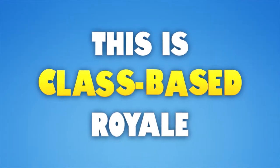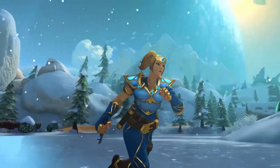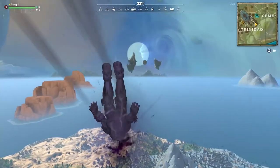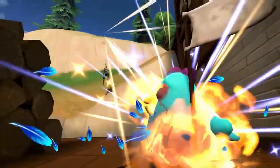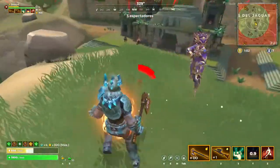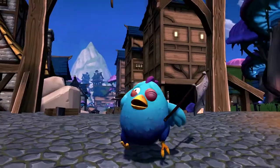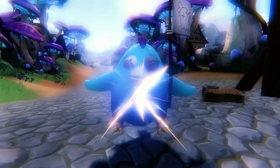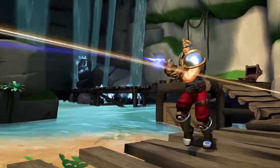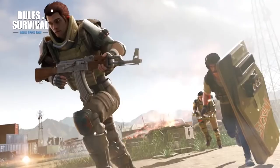What immediately sets Realm Royale apart is that instead of starting with nothing, you pick from five classes at the start: Warrior, Engineer, Assassin, Mage, or Hunter. Each has a unique passive buff, two ability slots, an inherent movement ability, and two weapon slots. The first half of each match lasts 10–15 minutes, focused on gearing up. Then it's all about knowing how and when to use your powers, which is where Realm Royale blazes its own trail.